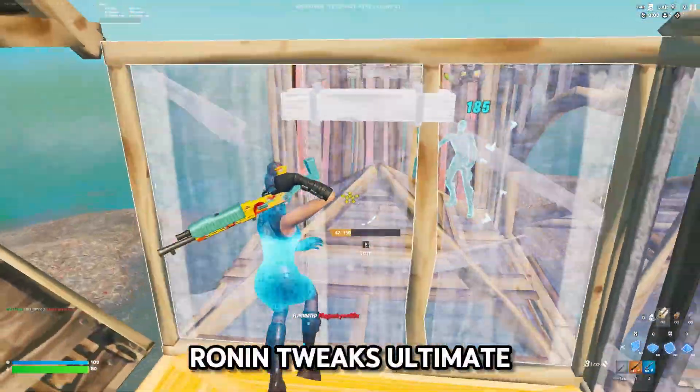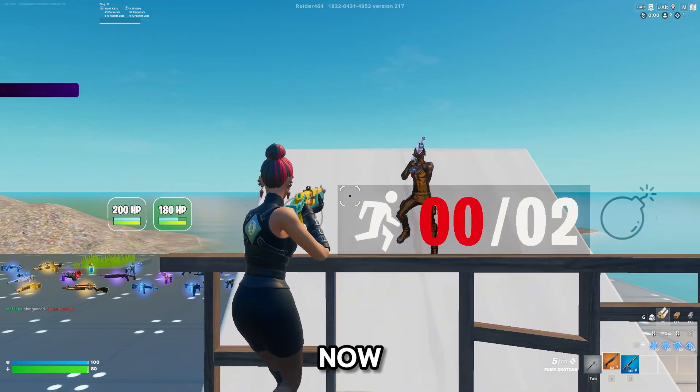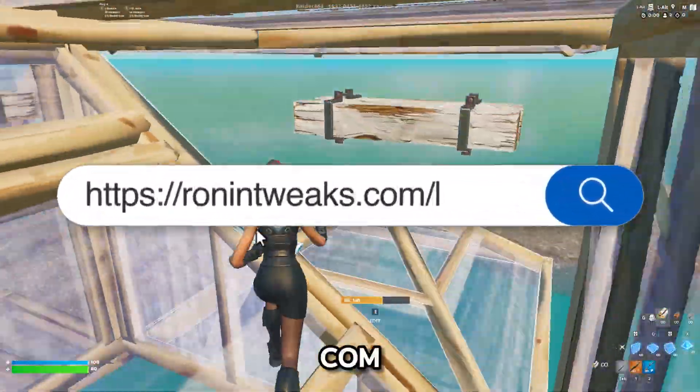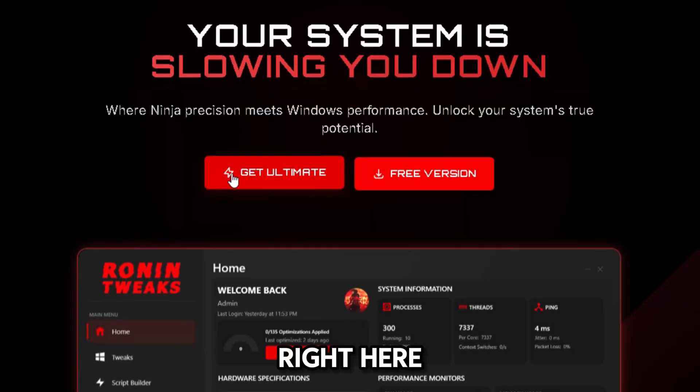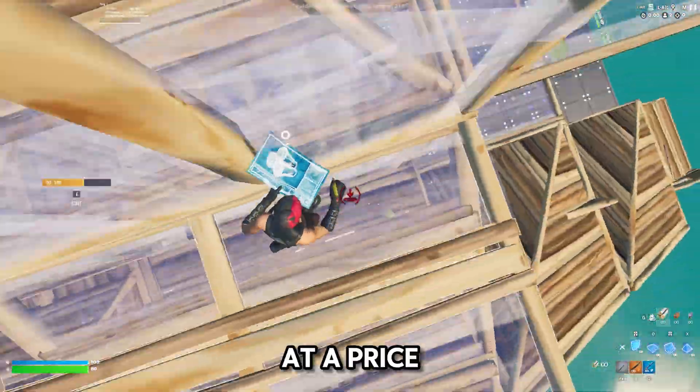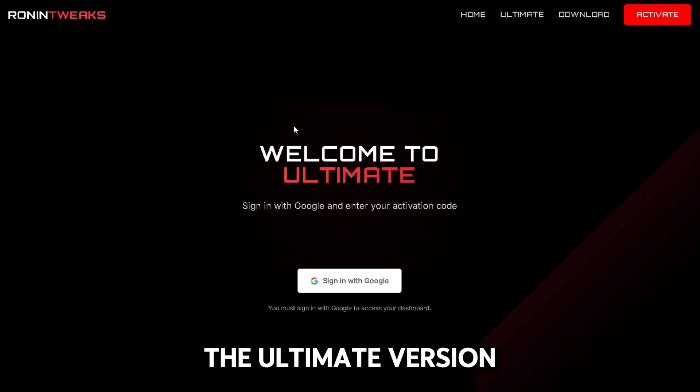Ronin Tweaks Ultimate has been in development for a couple of months now and just this week it was finally released. To get the Ultimate version, head over to ronintweaks.com and press on 'Get Ultimate.' They also offer a free version, and Ronin Tweaks Ultimate comes in at a price of only $20.